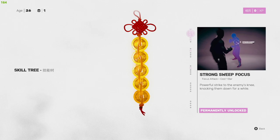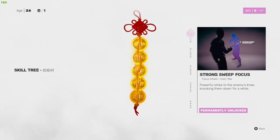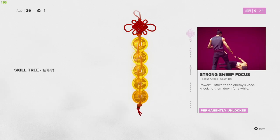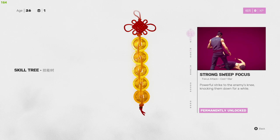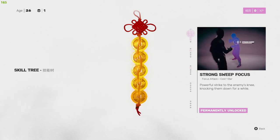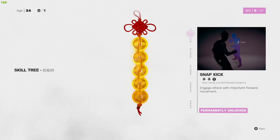The next one is Strong Sweep Focus — one bar on the focus attack bar. It's a powerful strike to the enemy's knee, knocking them down for a while. You can follow this up by holding B or circle on PlayStation to basically punch the person in the face a couple times as well. It's a nice quick follow-up for extra free damage.